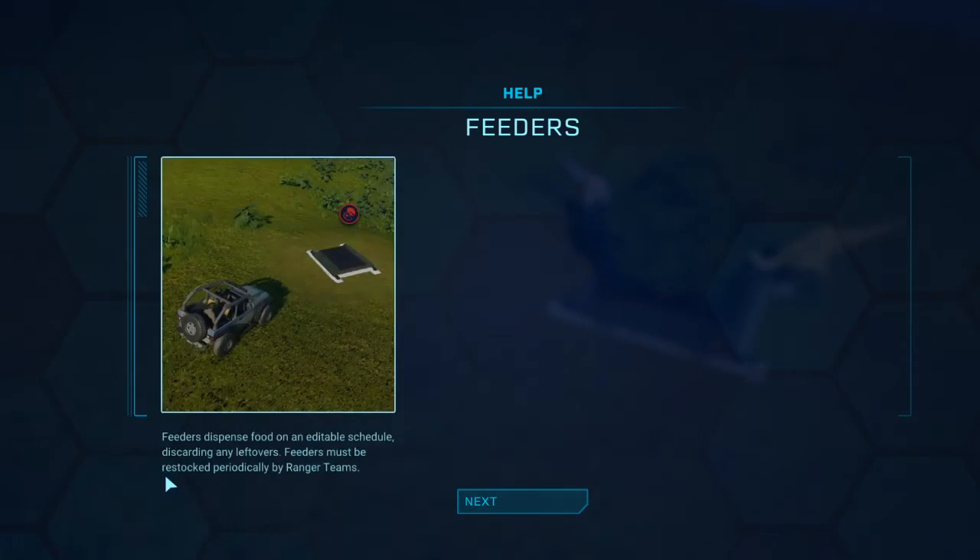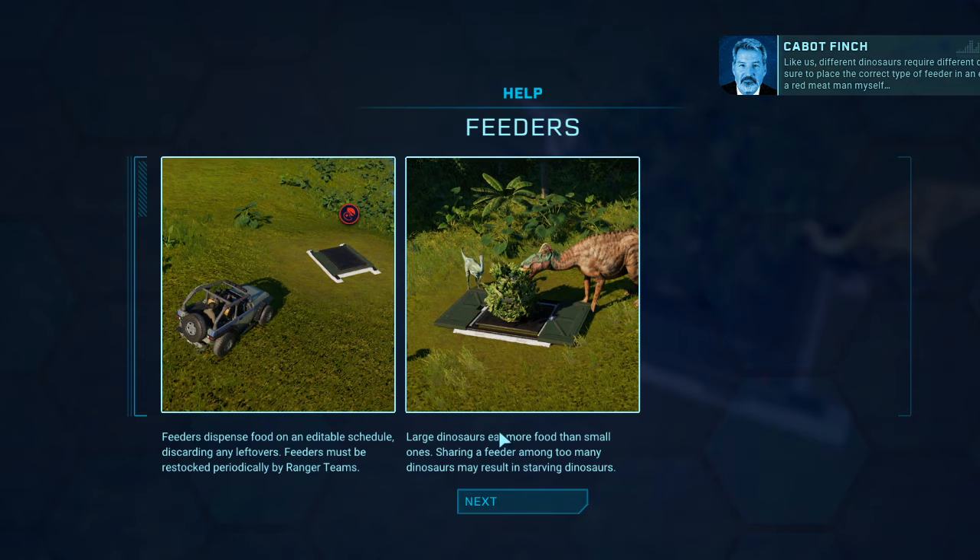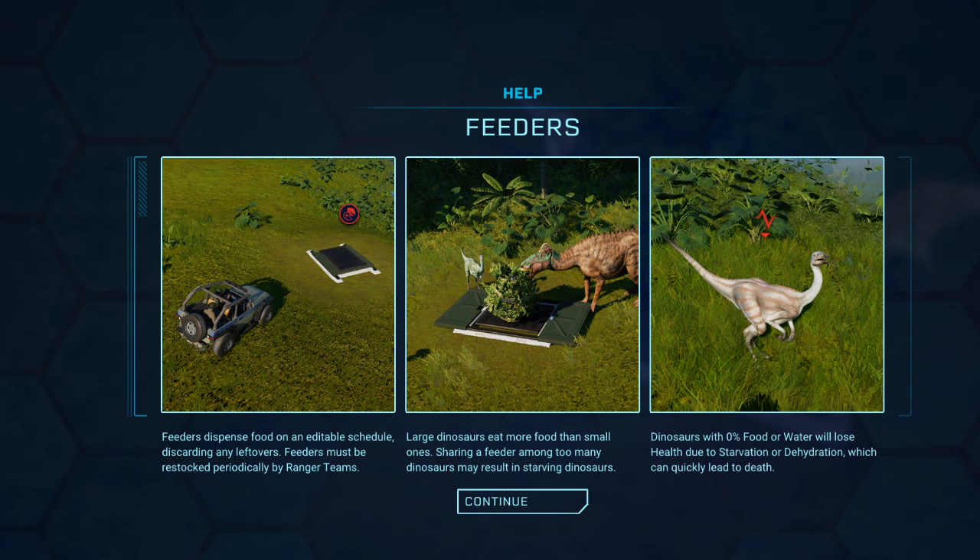Feeders dispense food on an edible schedule, discarding any leftovers — this must be restarted in an enclosure period. Different dinosaurs require different diets; make sure to place the correct type of feeder in an enclosure. I'm a red meat man myself. Large dinosaurs eat more food than small ones — sharing a feeder among too many dinosaurs may result in starving dinosaurs. I have three feeders so I don't think I'm going to have to worry about that. Yet — dinosaurs with zero percent food or water will lose health due to starvation or dehydration, which can quickly lead to death.